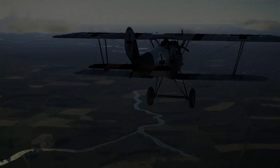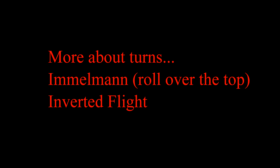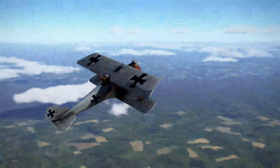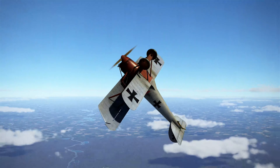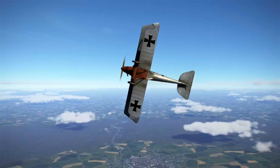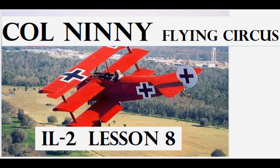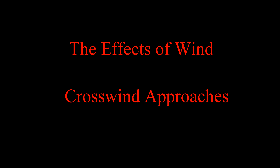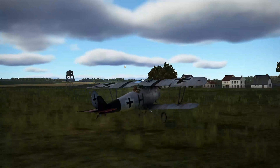In lesson seven, we're going to look at turns in more detail and some basic aerobatic maneuvers such as the Immelmann and inverted flight. In lesson eight, we look at the effects of wind, because wind affects taxiing, landing, takeoff, navigation and bombing.